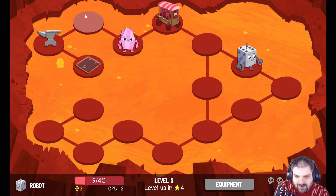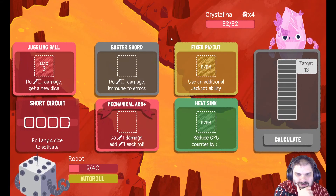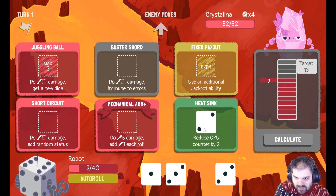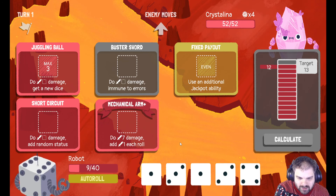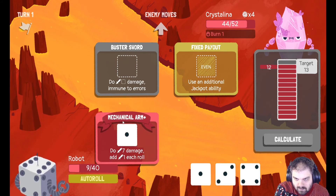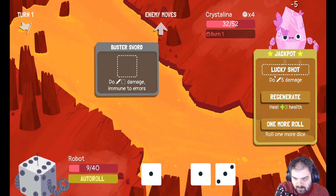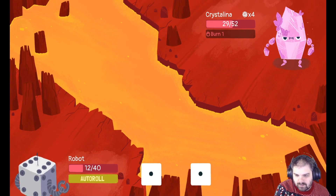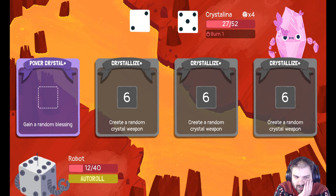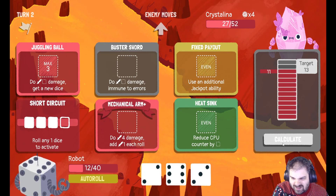I might be dead here — I'm on 9 health. Can I beat Crystallina with 9 health? I don't think so. The Warlock might have been one step too far. We've got a nice amount of dice here though. I've got the jackpot as well — amazing. That puts me up to 12. I need another turn as good as that if I'm gonna win. I might be dead here though. Gain a random blessing — I'm fine with that. Re-equip next — I can deal with that.